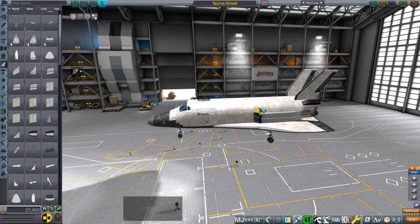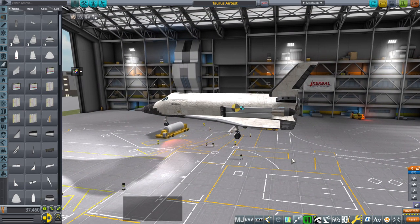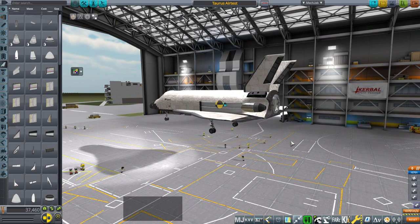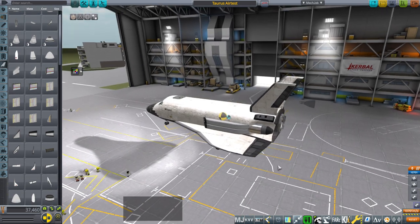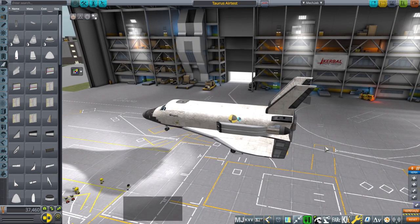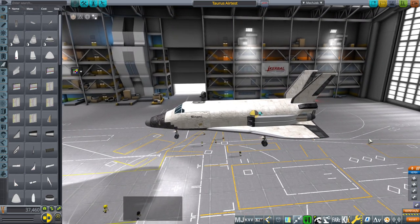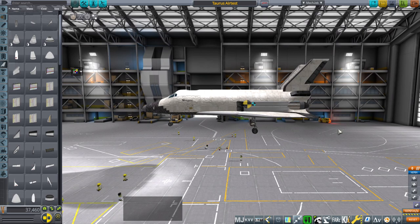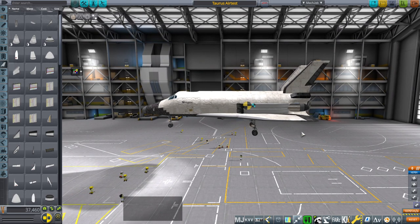Hello everyone and welcome back to Realism Overall Sandbox in Kerbal Space Program 1.8.1. In this video I'm going to do a flight test of the Taurus spaceplane and then try to fit it with various launch vehicles. I've already tested it during a stream with SLS with wings folded and that worked out — we went to the moon. We didn't get the drag I wanted coming back, so I've tried to rebalance it, and also our center of mass was too far forward for that. So I've tried to rebalance it a little bit so that it'll have better characteristics coming back from the moon.